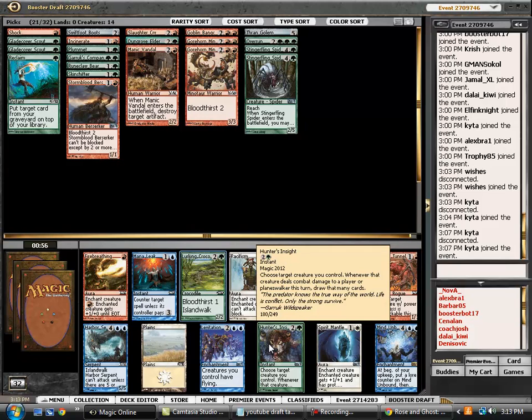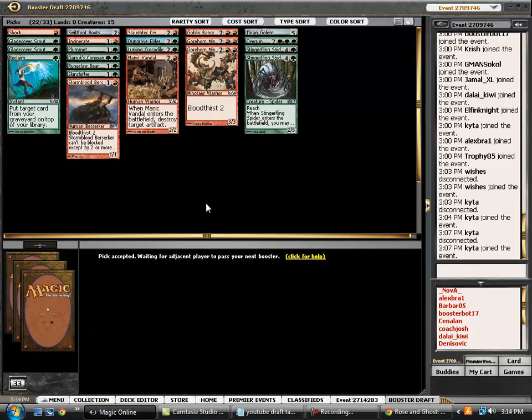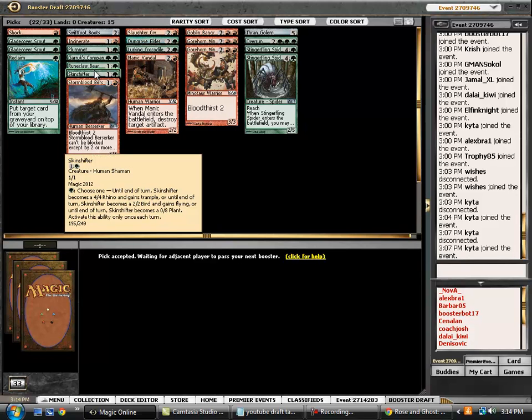Hunter's Insight is an interesting card — I don't know exactly how high to rate it, but it can be quite good in a red-green shell, and very good with Gorehorn Minotaurs. At the same time, I'd like to really increase our creature count to increase the potential Bloodthirst. Tunneler, if we can get it back, could be very good with our Runeclaw Bears or potentially our Skin Shifter. But I think Crocodile is a stronger pick here. One of the nice things about Tunneler is if you use it on a Skin Shifter, post-attackers you can turn it into a 4/4, which is a nice little trick.